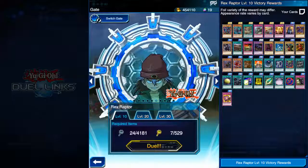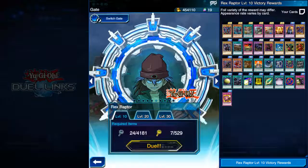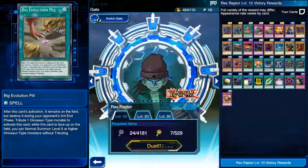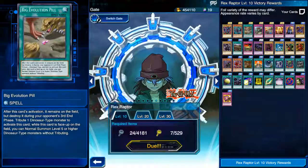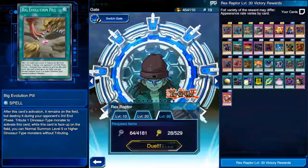Now the thing about Rex is that his drops aren't even that good — he doesn't have an ultimate rare drop, and his super rare drops are terrible. Serpent Night Dragon: not great. Black Tyranno: also not even the best card with terror in its name. Big Evolution Pill is okay, but overall it's not great.